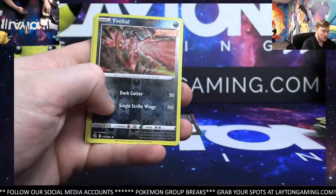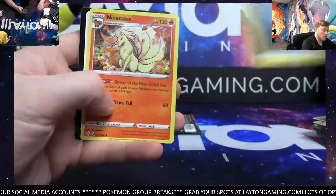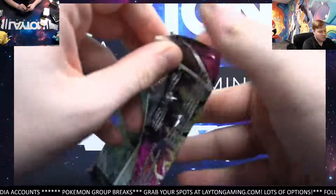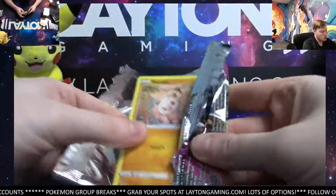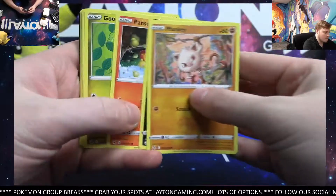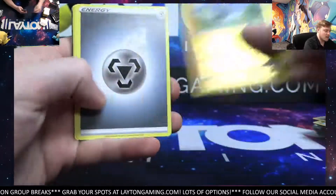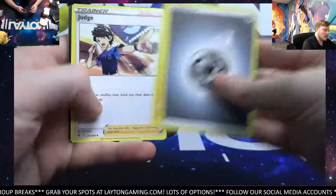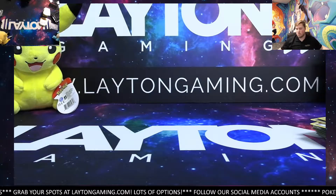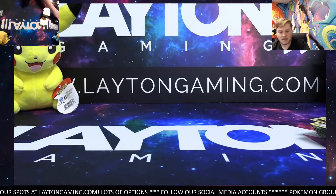Got the Ditto reverse and a Melmetal holo — another one there for metal type. Just like that, Dan is on a roll. Oh, there's a Weavile and Golem — a couple more. Last one man. Thanks everyone for joining, I really appreciate it guys. We're going to move right along to evolving skies booster box break number 19 after this — already sold out, so thank you very much. Ninetales and Arcanine. That is the last pack of the box guys — great one to start the night. We'll get all the cards protected and right out to you. That was fusion strike booster number six. Thanks guys!